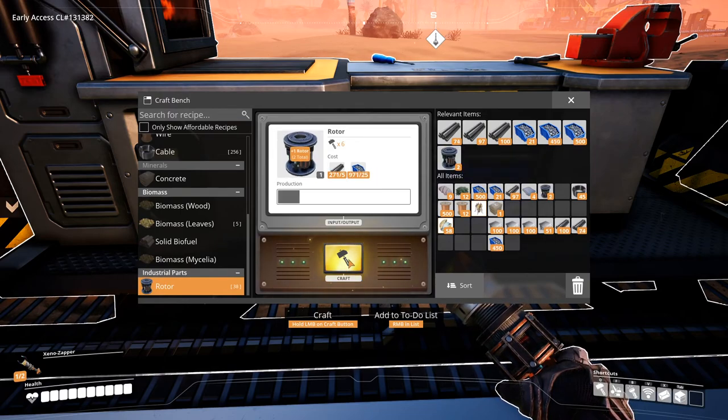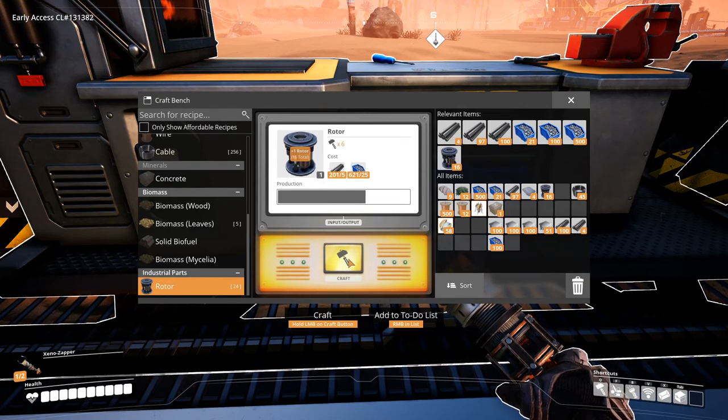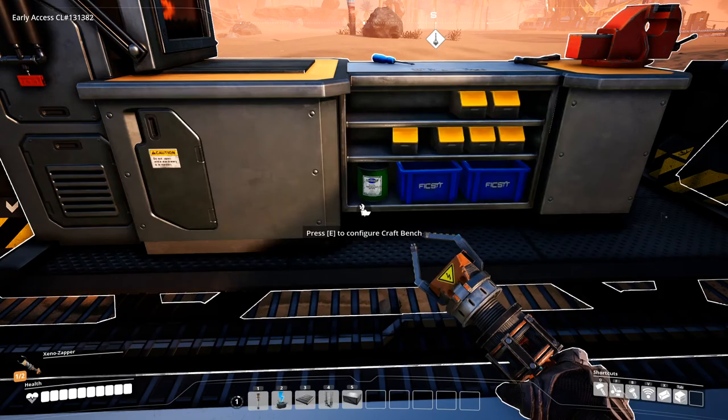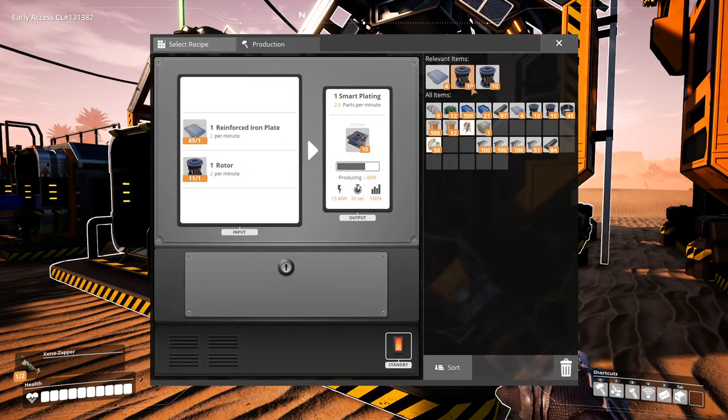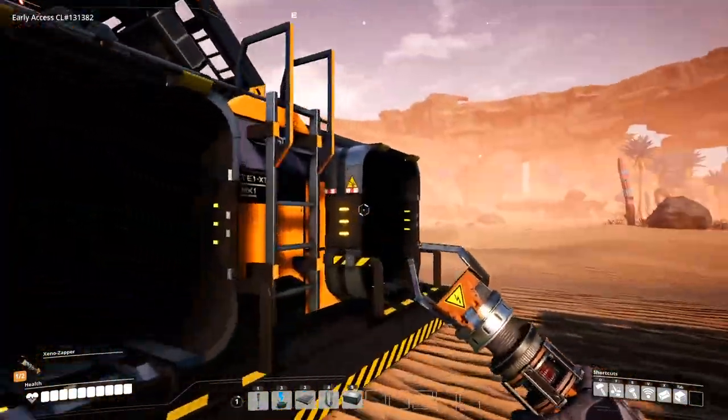Let's make some more rotors manually first — we can make these a lot faster by hand than in the machines. I'll make about 20 for now, then go get more biomass to keep powering things. That should be enough to get all 50 smart platings.